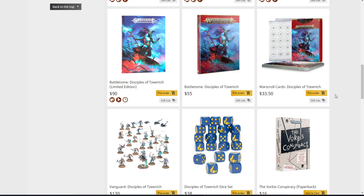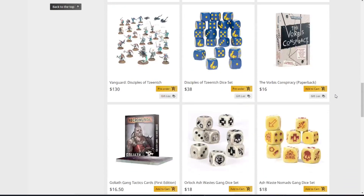On to the actual new stuff. We have the Battletome: Disciples of Tzeentch Limited Edition — same contents, just fancier wrapping. Then the standard Battletome Disciples of Tzeentch for $55 — everything you need to bring your Tzeentch into the winner's bracket theoretically. We also have the Warscroll Cards Disciples of Tzeentch for $33.50 — a nice tool for quick reference. I personally like not having to use my book non-stop, but you could probably make something similar for far cheaper.